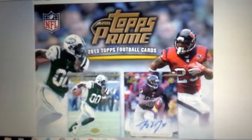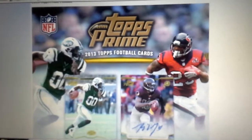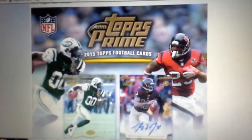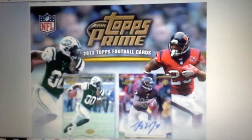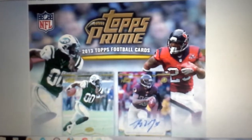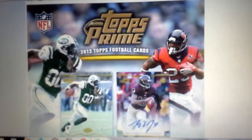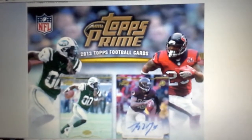It's 60 total cards, and it comes with four hits: two relics, one autograph, and one auto relic. It's going to be one hobby box break, 30 spots.